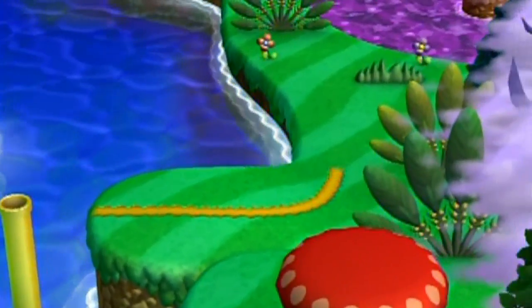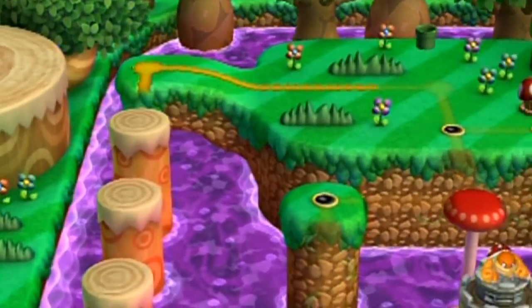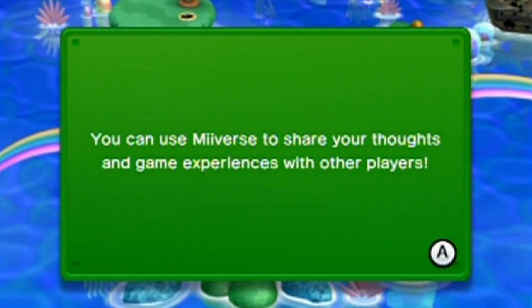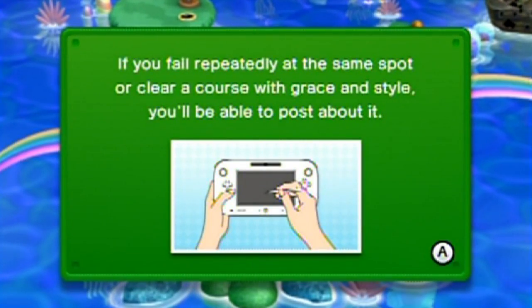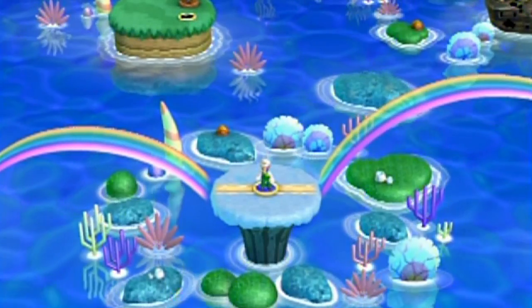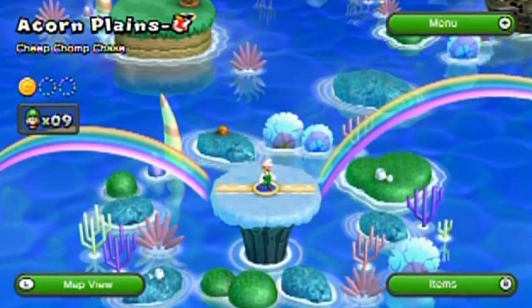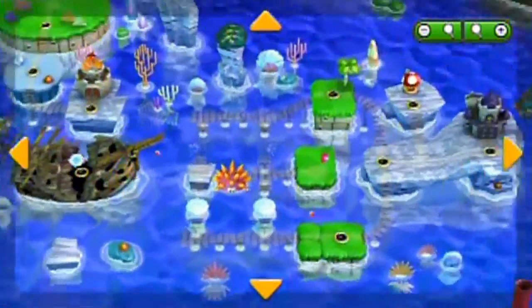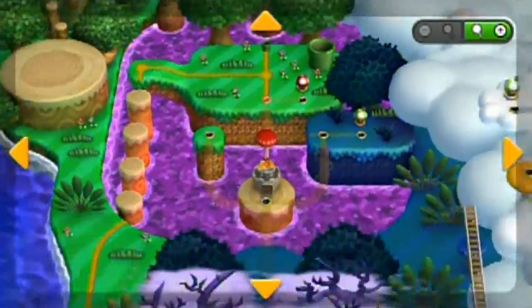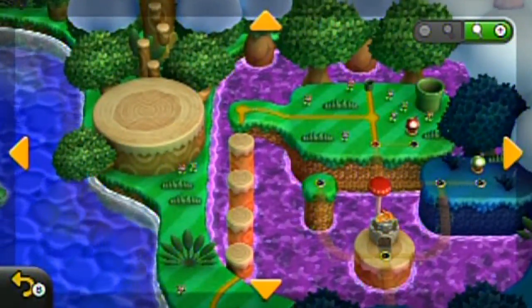Anyway, this path just keeps going all the way to World 5. You can look at the world map — this isn't a spoiler or anything. By pressing L on the world map, you can go all the way around and zoom into places via the plus and minus buttons. None of what you see here is a spoiler whatsoever because they give you access to this right from the start.